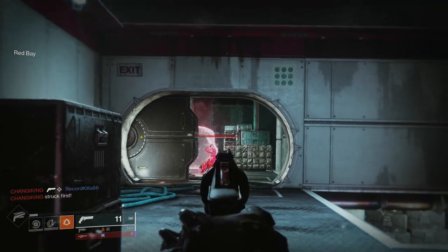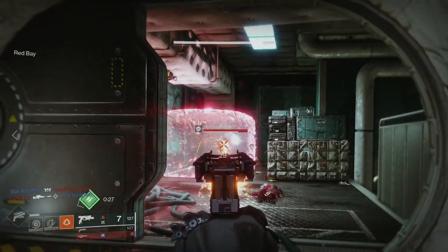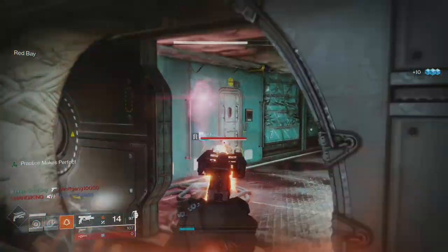Hello everyone, I'm CoolGuy. Welcome back. Back on Tuesday we got an exotic quest for a new sidearm added. I got it immediately, I've been working with it, and I feel like I can review it. The quest is very simple — you do a sundial run, you go to Twilight Gap. It's very straightforward, so there's my video on that.